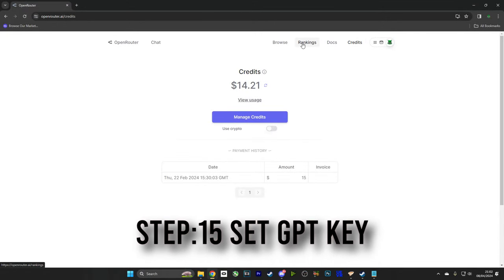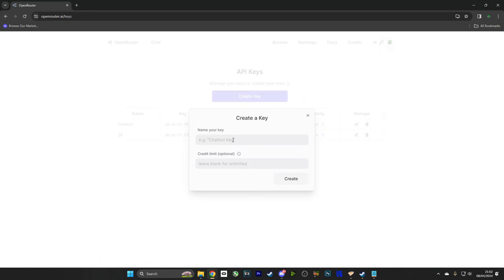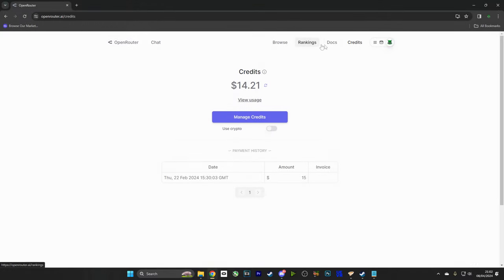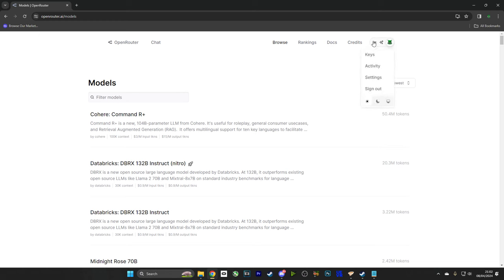Now we are going to head over to Open Router — once again, guys, links in the description. We're going to make ourselves an account, go to API keys, and generate a key. I'm going to name this one Fallout 4 VR. Once I've generated this key, I'm going to copy it. Now make sure you do not share this key with anyone, because anyone can use this key and spend your credits. We're going to copy the key, go over into our Mantella folder, go into the secret GPT key file, and paste it right there. When you close this file, make sure you save it. The one that comes standard with Mantella is free — it's called Toppy, and it's a free model, so you shouldn't have to pay anything.